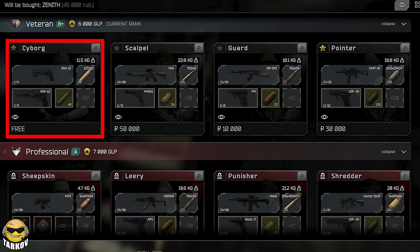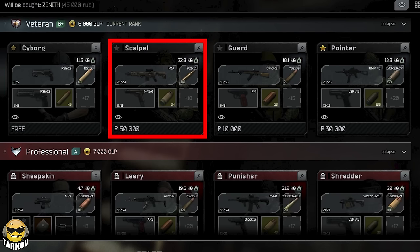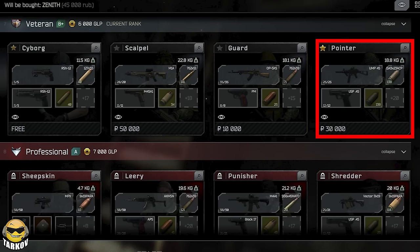The last rank based on loadouts that we had access to at TwitchCon was Veteran, and it starts off cheeky with a double RSH-12. The M1A with I believe M61 and a 1911 shooting RIP — I think a few people tried this and it was shooting M61 but I could be wrong. An OPSKS shooting BP and a UMP-45 with a nice build shooting AP along with a USP shooting AP. That UMP actually might be pretty good too.